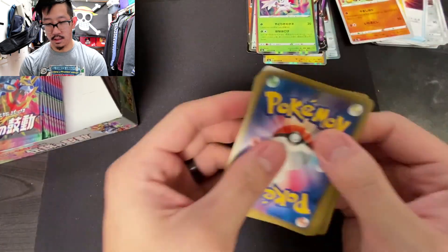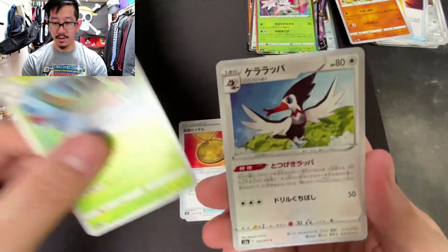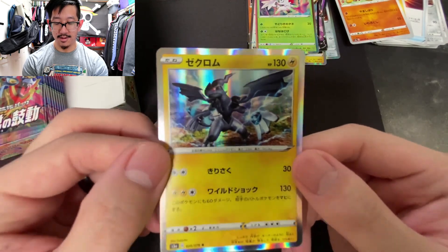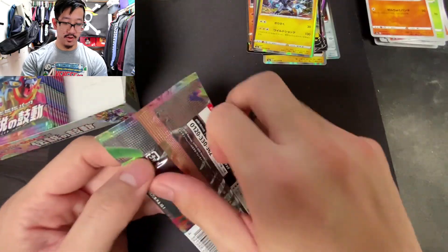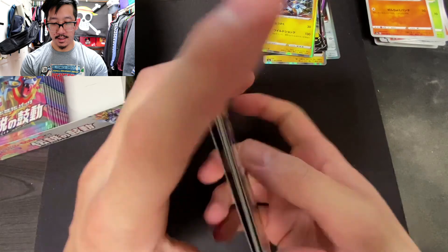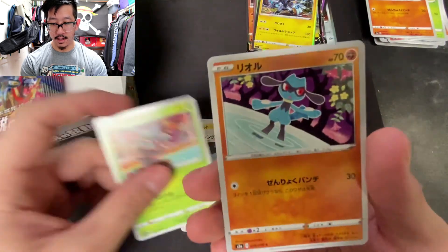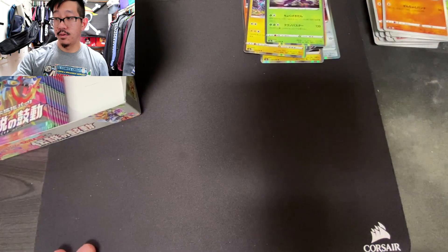I absolutely love this set. It probably comes second to the Astonishing Volt Tackle that just released, but this is definitely a great set as well. A Zekrom holographic — low-key forgot the name for a second! Moving on: a Lickitung, a Tangela, a Phanpy, a Rockruff, and a Genesect holographic. Cool, cool.